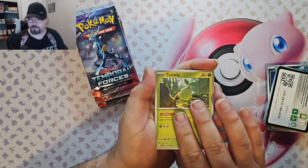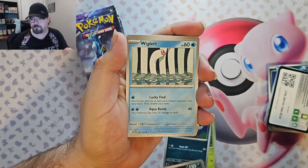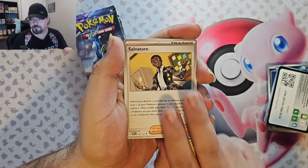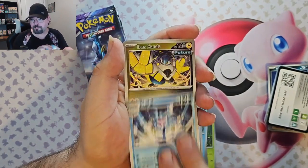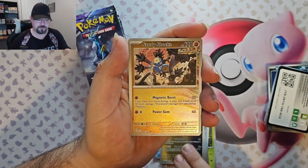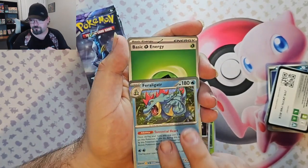Okay, we've got Turtwig, Poochyena, Arvok, Wiglett, Lycanroc, Salvatore, Halepin, Iron Hands Reverse — that's pretty nice looking — and Sandy Shocks Reverse, that's pretty good looking too. And a Feraligatr foil.